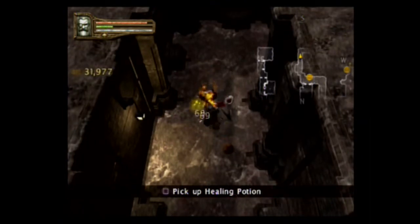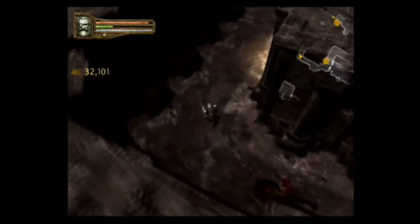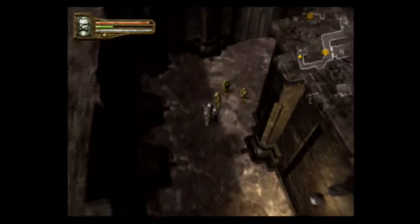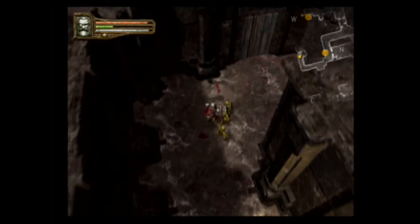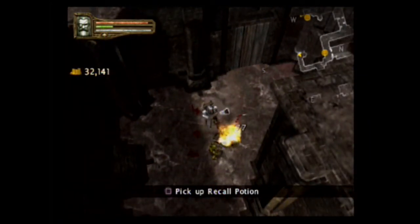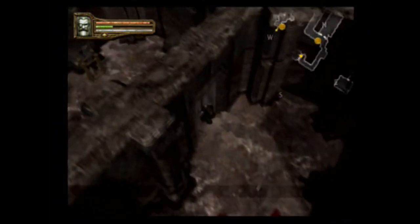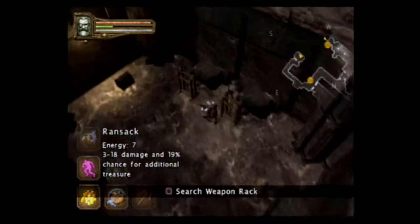Wow, grand wooden shield. That's awesome. I wonder if I'll find a better shield just from kicking people. Alright, what do we got here? Ooh, nice little treasure room. I'll take it.